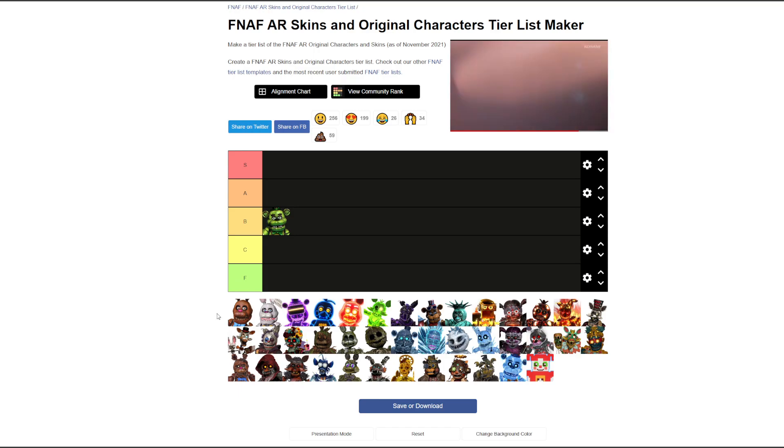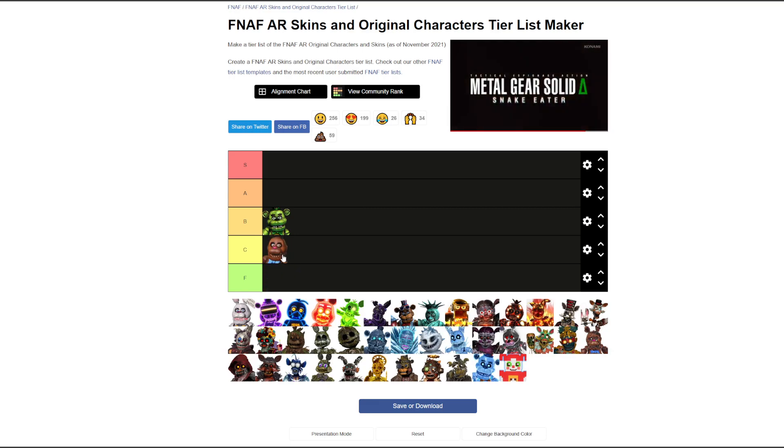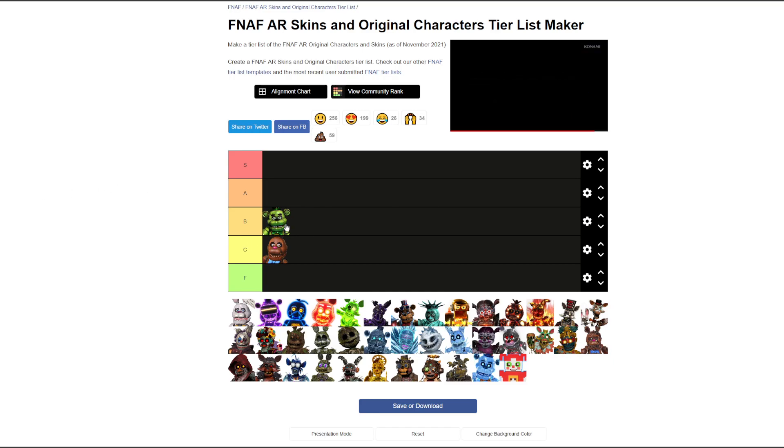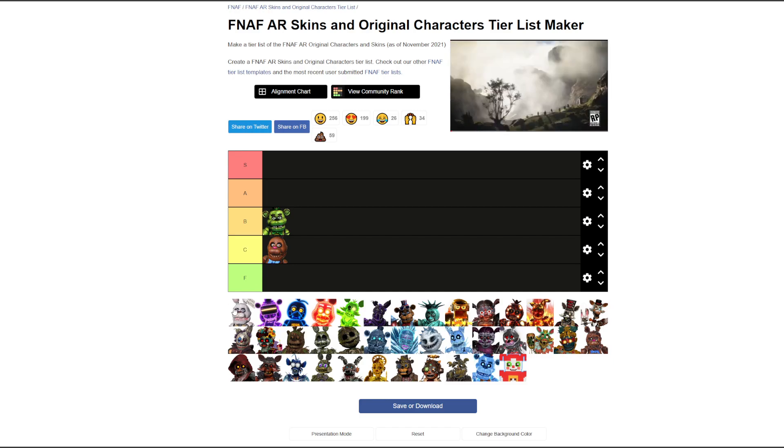Now we've got Chocolate Bonnie. I'm not a big fan of this but he's chocolate. C — C for chocolate. Just don't like the shade of brown. He's brown, he's weird, and he has a huge hole on his side which is interesting.